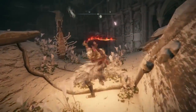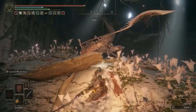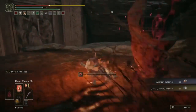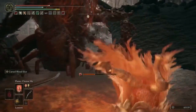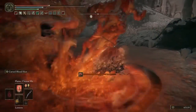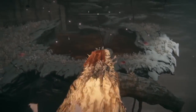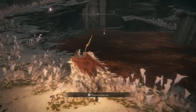Once the Kindred is dead, come into this next area. You can grab a Great Grave Glovewort here, but be very careful — once you get close enough to the centre of this pool, the strongest Putrid Tree Spirit in the game will spawn. It absolutely wrecks my face, and this is very important to Millicent's questline. If you want to complete her questline you unfortunately have to kill it, so try, try, try again — I'm sure you've got this. Good luck.